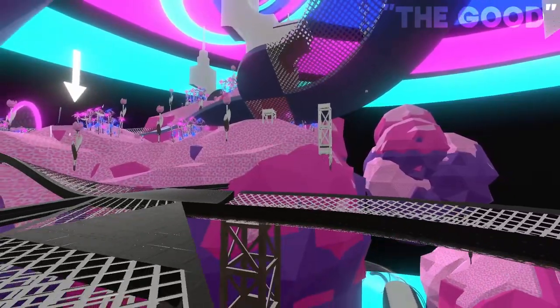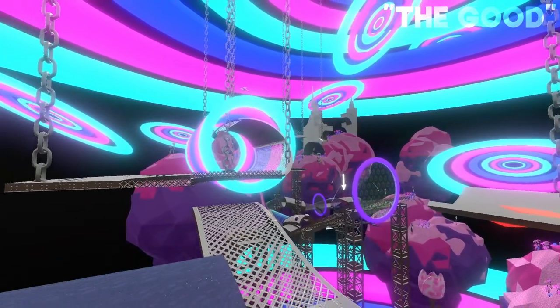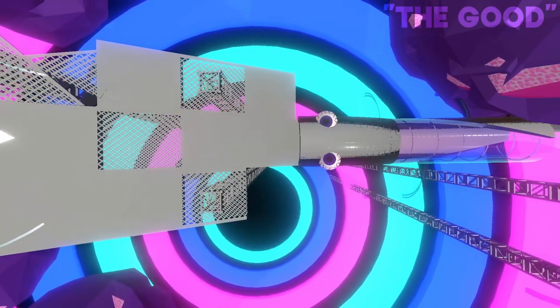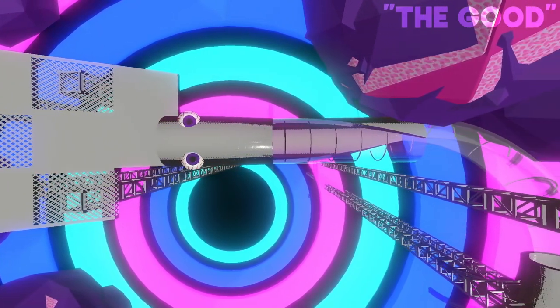The little alternate paths are neat, and they're not trying to be hidden in the slightest. They're easily seen in photo mode, which is pretty good. And this little guy at the end is pretty cute. I really like the idea to turn the track in this section into the serpent itself, although these eyes scare me.